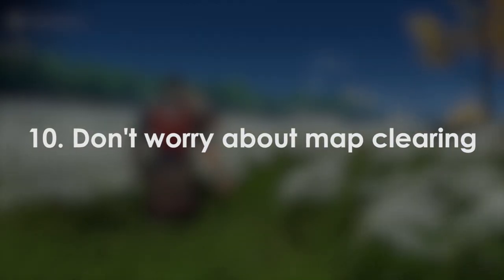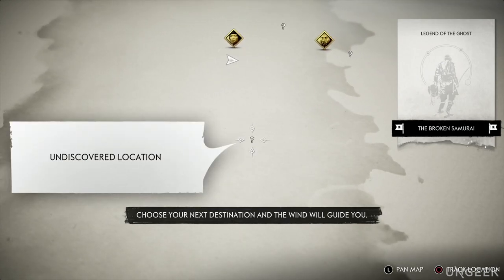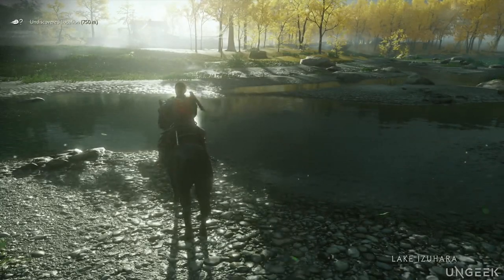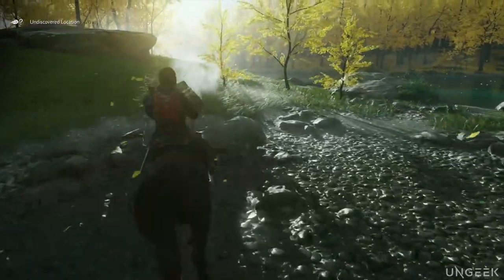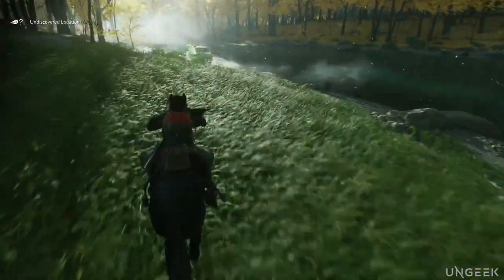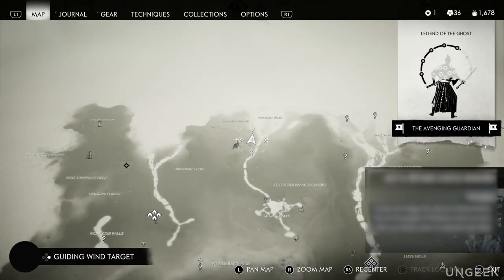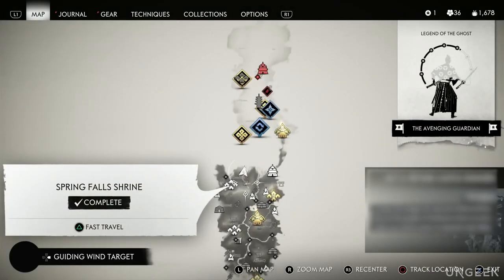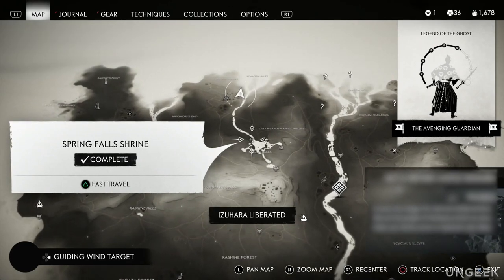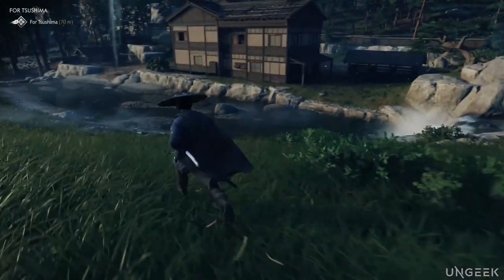Tip 10: Don't worry about map clearing. For completionists, you'll be tempted to do exploratory horseback runs just to clear the fog of war. But at the end of every act, you'll have the chance to liberate an area of the map, and once you do, that whole area will be cleared of fog of war, revealing all the question marks you can explore. Ghost of Tsushima makes exploration really convenient, so save yourself the trouble and skip those map-revealing explorations — unless you really want to.